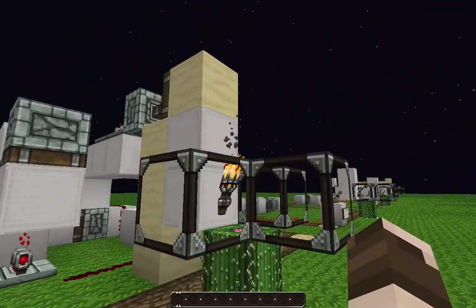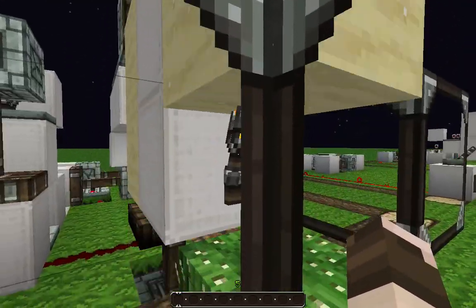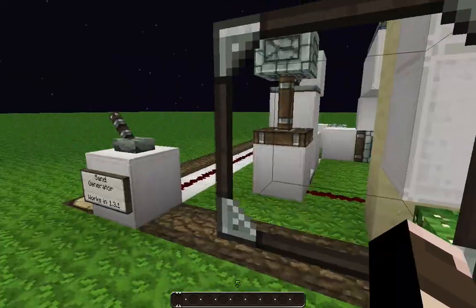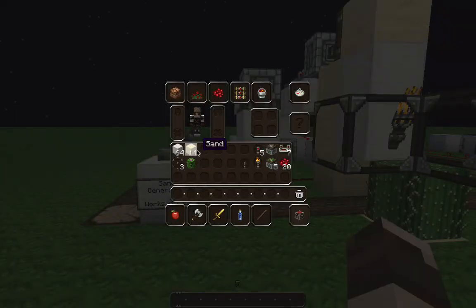This is basically an unlimited sand source grid. You're going to need 5 sand collected somewhere, a stack of building blocks of your choice, 3 glass, 1 cactus, 1 lever, 1 torch, 5 redstone torches, 1 piston, 5 sticky pistons, about 20 redstone, and 7 redstone repeaters.